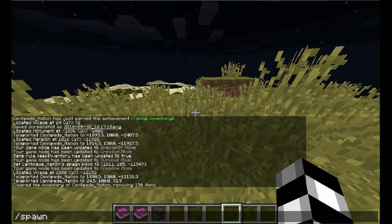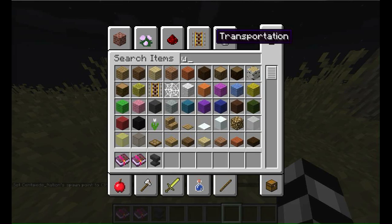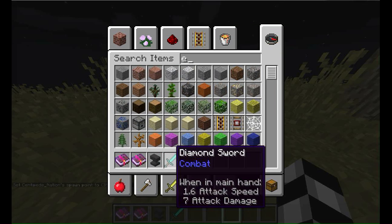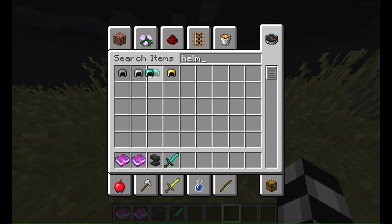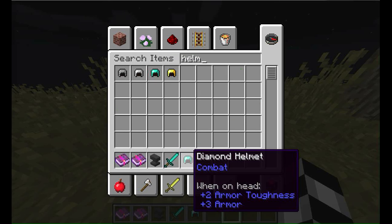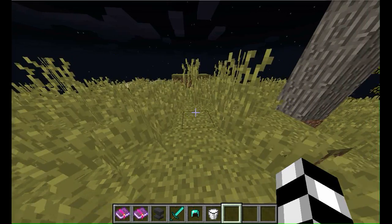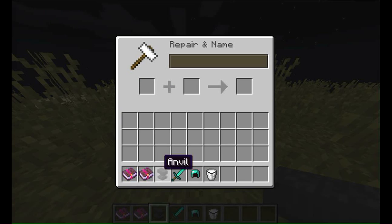We'll get a sword, a helmet, and a milk bucket for comparison. Now with the anvil, we can apply the curses. Zombie villagers also now have their own new special sound, by the way.